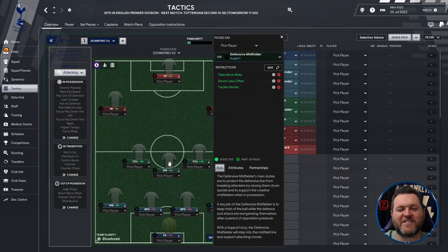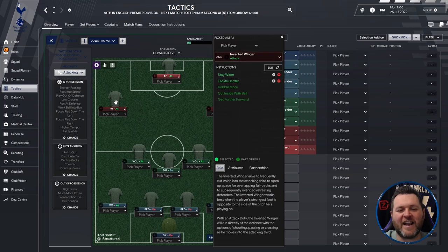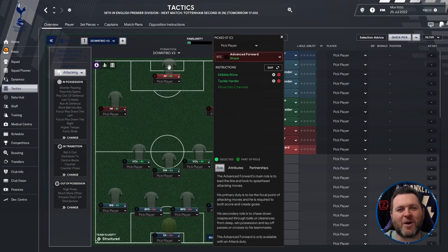You then have a defensive midfielder set to support. Two segundo volantes both set to attack. On the left an inverted winger set to attack. On the right an inverted winger set to attack. And at the top of the pitch an advanced forward set to attack.